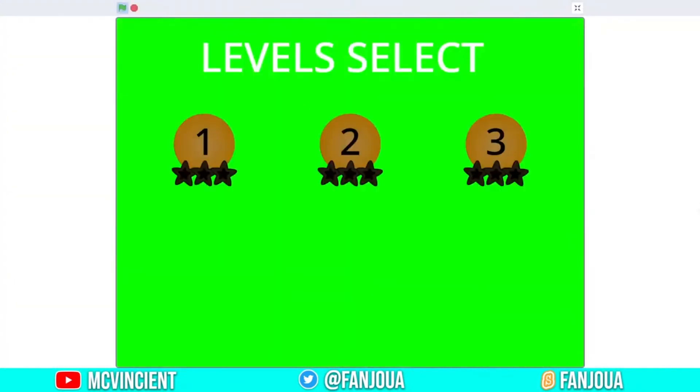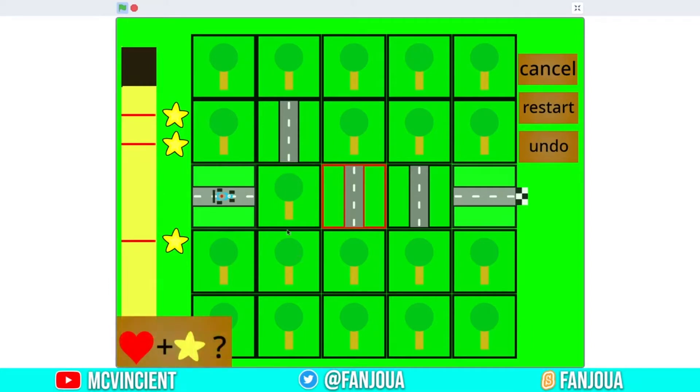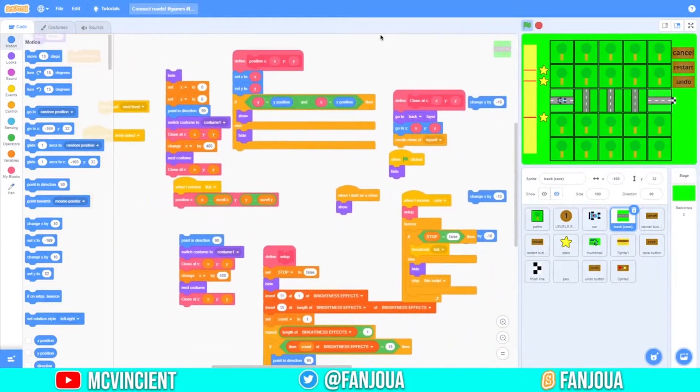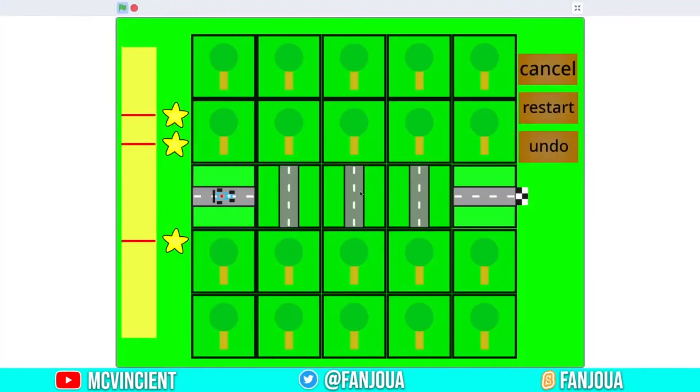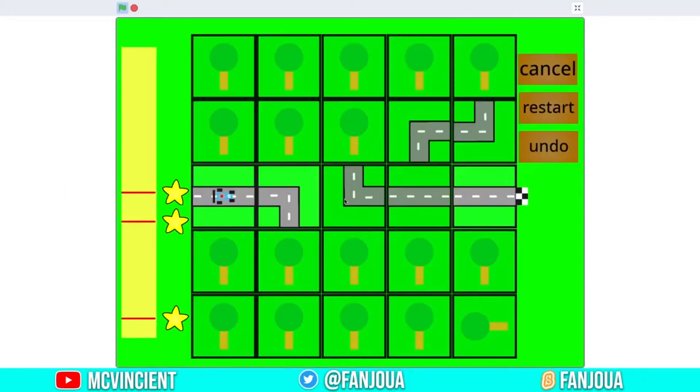This project has three levels. Let's start with level one. I'm just clicking but nothing is happening. We have to replace the pieces, but it's not possible because we need to make a turn. The game seems broken — there's a turning road that's not showing up. You can see in the code it's there. Let's try the second level.